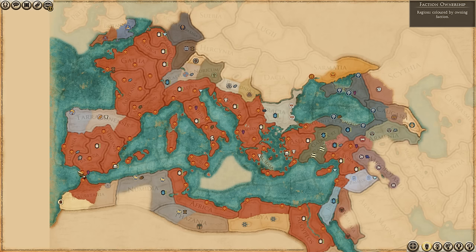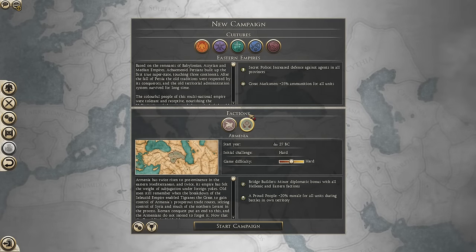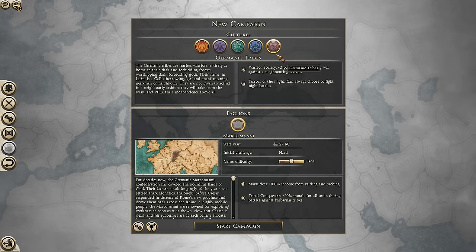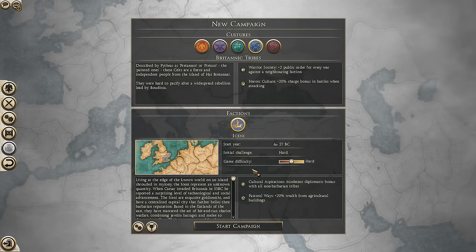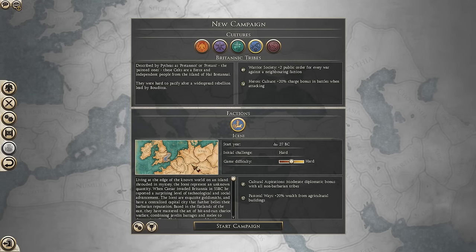You have a lot of flexibility to do whatever you like as the Roman Empire. Let's just take a little look at the factions — you can play as Rome, the Eastern Empires of Parthia and Armenia, the Balkan tribes of Dacia, the Iceni, and the Germanic tribes. You could even play as the Iceni and try and destroy the Roman Empire — that would be quite a funny thing to do. That is the mod. I'll leave the link in the description as per usual. Until next time, everyone, I bid you a very, very good day.